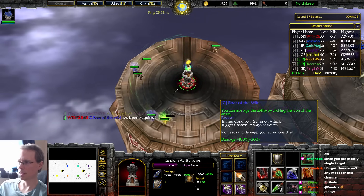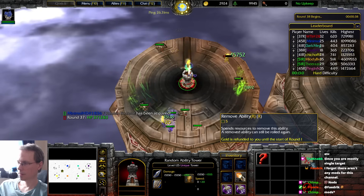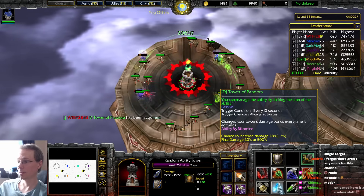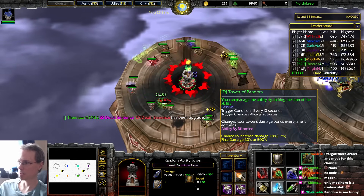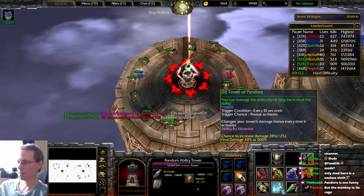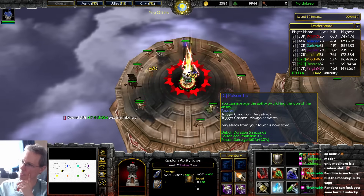That's the damage your summons do, not your tower — that's nowhere near good enough then. Tower of Pandora changes your tower's damage bonus every time it activates. I assume that at least is going to give me some extra damage, which should stack up with all the other stuff. The way I'm playing it's just stack on damage, stack on damage, stack on damage. It's a shame it's a D tier though.